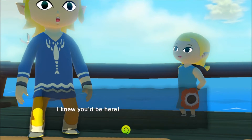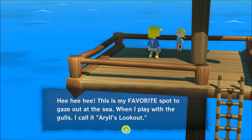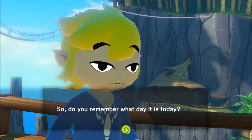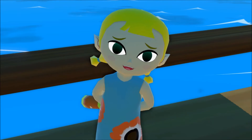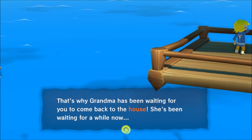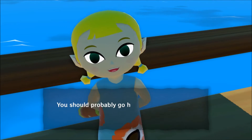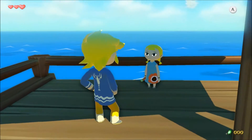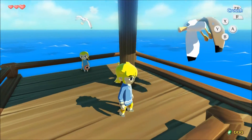'I knew you'd be here. This is my favorite spot to gaze at the sea. When I play with the girls, I call it Aryll's Lookout.' 'Do you remember what day it is today?' I don't think Link knows what month it is right now. 'You're still half asleep, aren't you? Big brother, it's your birthday!' That face. 'That's why grandma's been waiting for you to come back to the house.' 'You should probably go home and see what grandma wants, don't you think?' Don't tell me what to do — I'm your older brother.